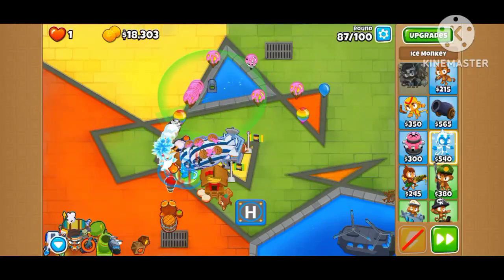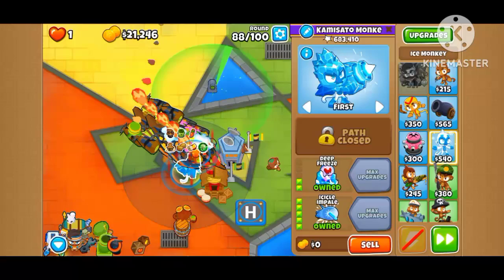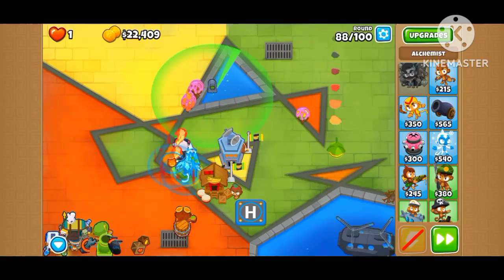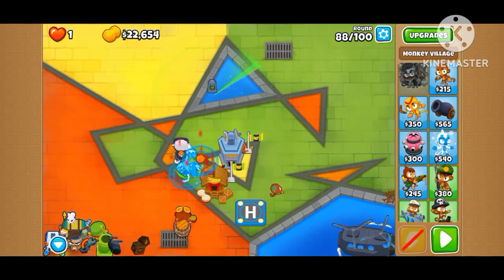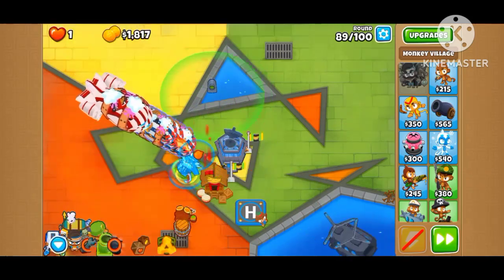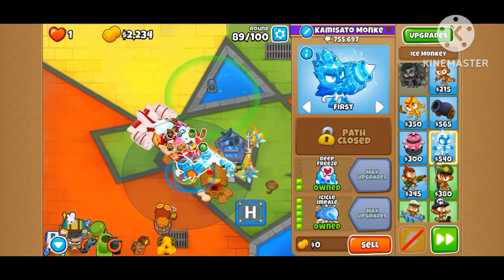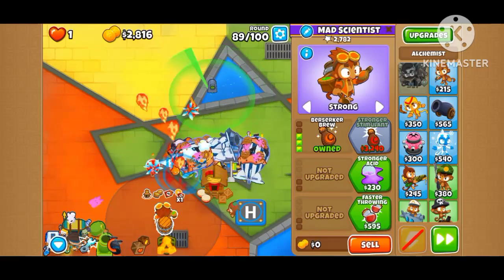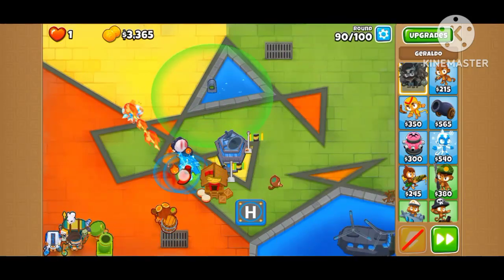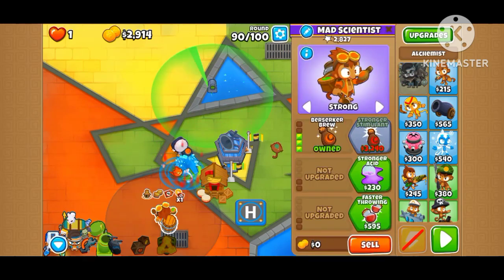We're trying the Pickle against round 87. Icicle Impale is also fine I suppose. Sorry guys, I keep moving the Berserker Brew so it would only buff the Impale with pops. The Impale isn't getting enough pops.